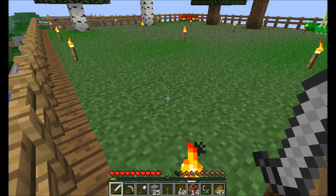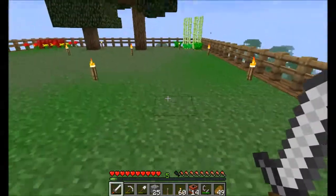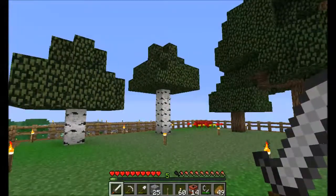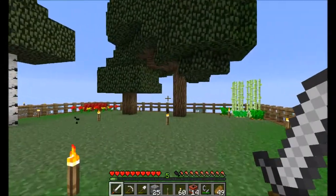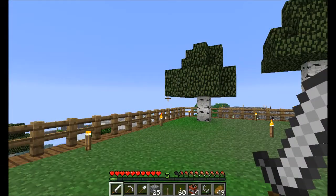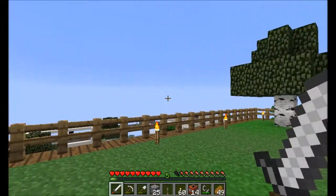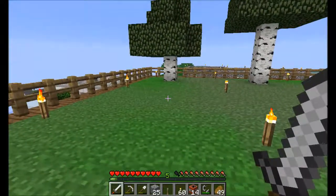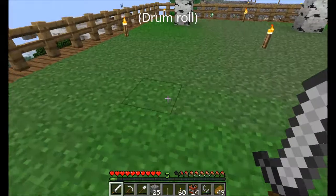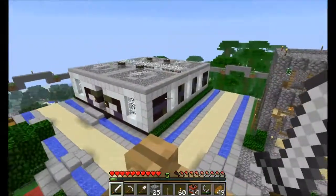As you can see, on top of the library I've started making a little garden — trying to figure out what I want it to look like. And if you notice, that dirt area up here is gone because I finished the two buildings over here. I actually have three buildings that I finished up here.